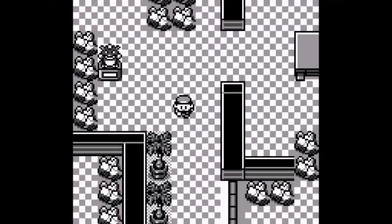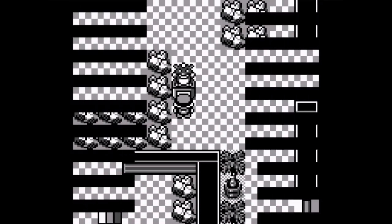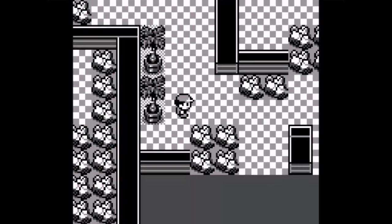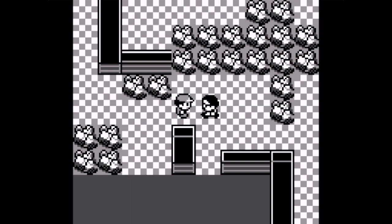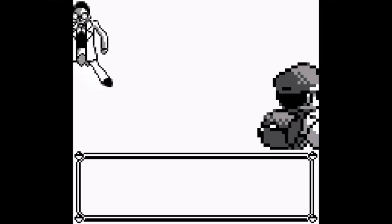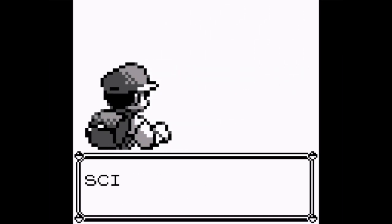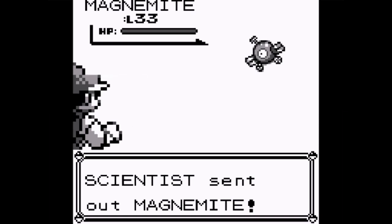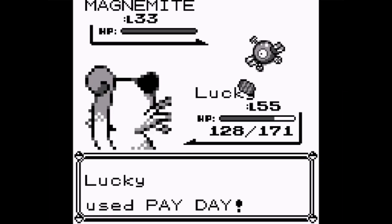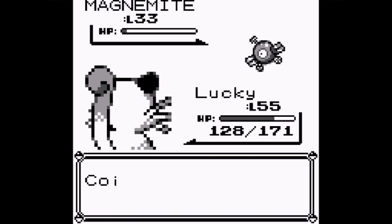220 Poké Dollars obtained from a wild Magmar. The door is locked over here so I need to open it. There's a secret switch - press it? Yes of course, who wouldn't? That locked that door and opened this one. There's a scientist - he says his mentor once lived here, probably Dr. Fuji. He has three Pokemon starting with Magnemite. Lucky, use Payday on that Magnemite.